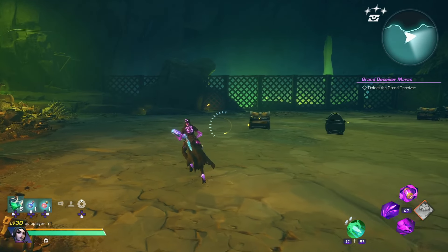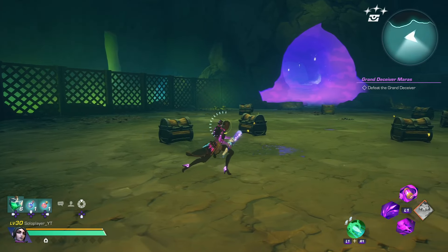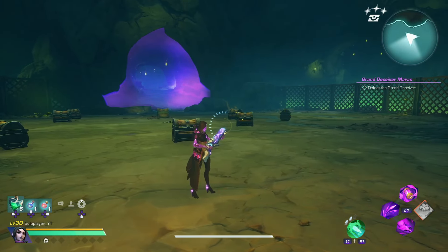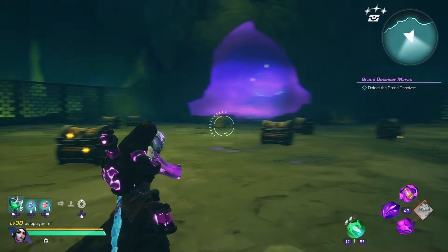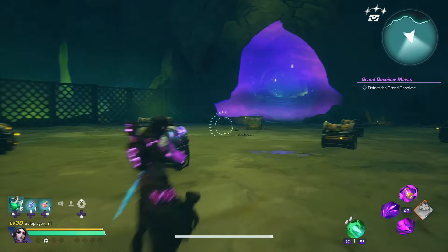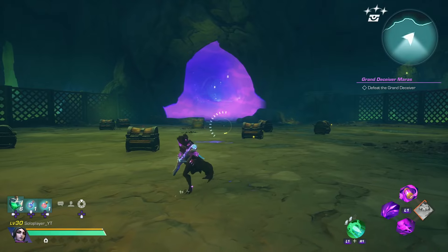Wanted to bring you a quick Wayfinders speed farming guide for Grand Deceiver Maris. This is a really important boss fight to farm because it can drop an artifact that increases your gold generation, and gold is pretty scarce right now in the game. A lot of people are running this and it can be really annoying with all the randomized boxes, but I'm going to show you some really simple tips that are going to massively increase your farm speed and allow you to skip out on all that randomness.